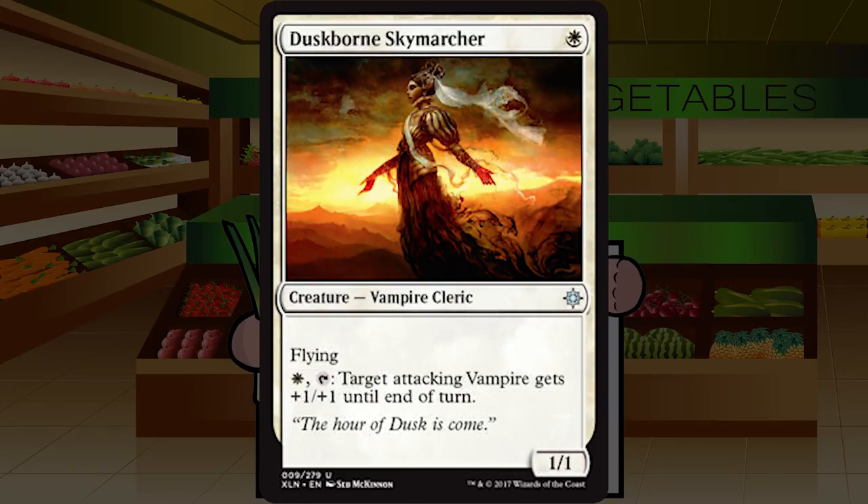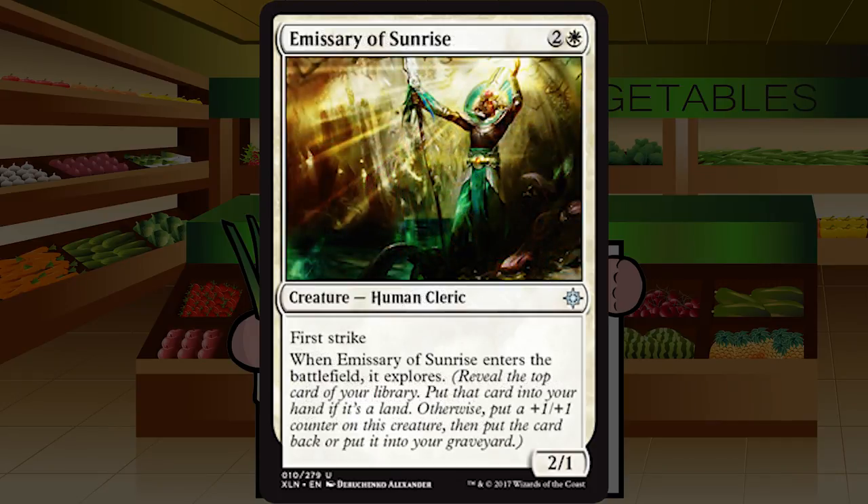Duskborn Skymarcher is a single white mana for a Vampire Cleric at uncommon — a 1/1 with flying. You can pay white and tap it to give target attacking vampire +1/+1 until end of turn. If you've got a solid, vampire-filled deck this can be okay and can get in for early damage, but it gets massively worse with fewer vampires. You need at least six or seven vampires at a bare minimum before you play this. I'd say roughly a C, maybe C plus if you're in the vampires deck.